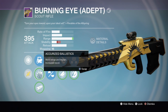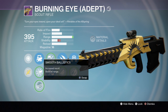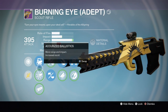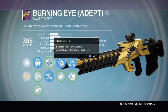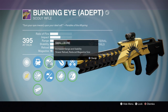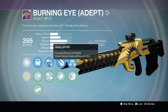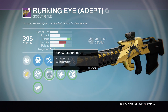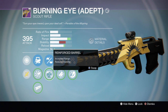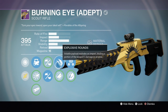It also came with Smooth Ballistics, which is similar to Accurized Ballistics but with a little less penalty to stability. It also comes with Small Bore — increased range and stability, but slower reload and reduced magazine size. If you put that on, it takes two bullets out of the magazine. I'd rather have Reinforced Barrel because, like I said, I prefer the range.